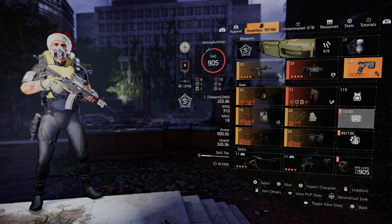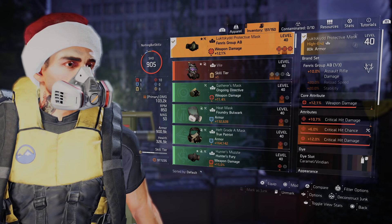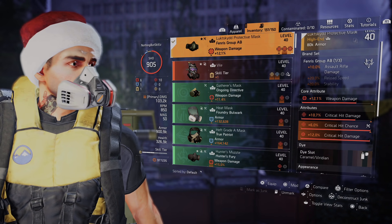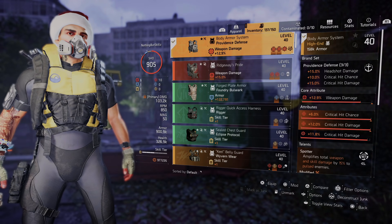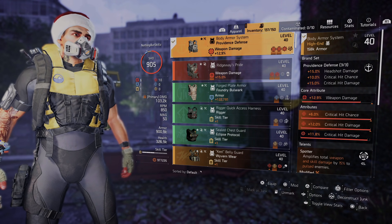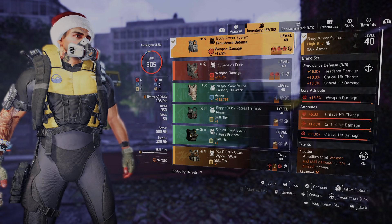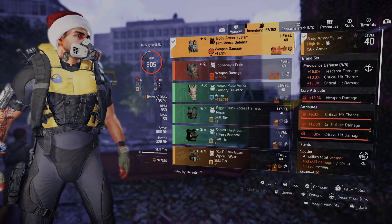I'm not using the pistol at all so I won't go into it. For the mask, I'm running a Fenris mask which gives 10% assault rifle damage, weapon damage, crit damage, crit chance, and a 12% crit damage mod. For the chest piece, I have a three-piece Providence, giving 15% headshot damage, 10% critical hit chance, and 15% critical hit damage — totaling 13% weapon damage, 6% crit chance, 12% crit damage.